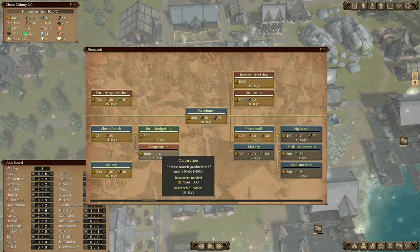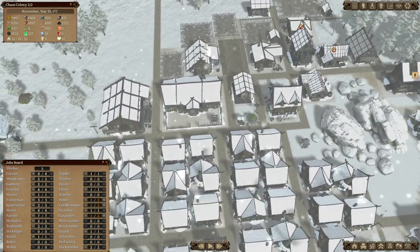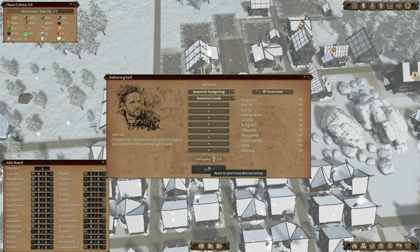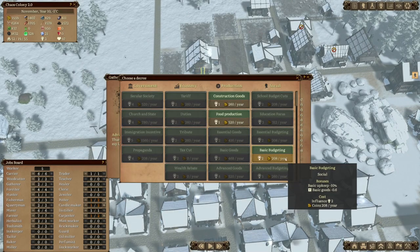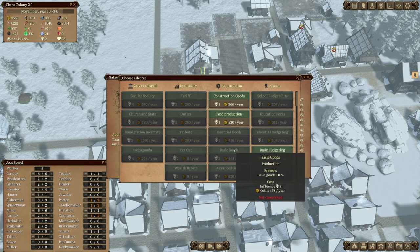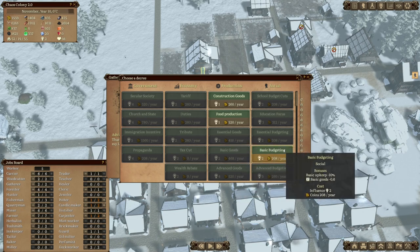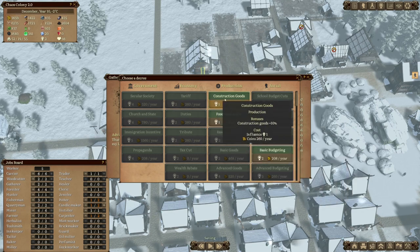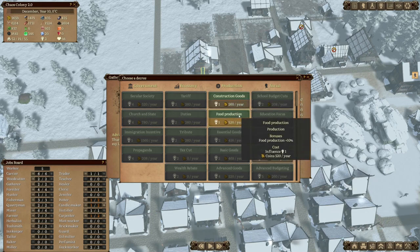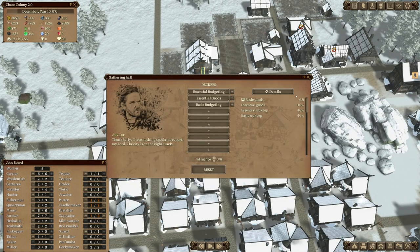Cooperation increases the ranch production if near a field - let's do that. We do have a ranch near a field, so it's good for us to continue to make a move there. Basic budgeting - basic upkeep minus 10%. I'm going to go ahead and enact that just to make sure we've got all the construction goods production and food production better. We're actually using all of that at the moment. Excellent.